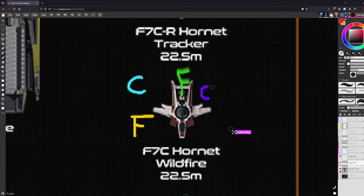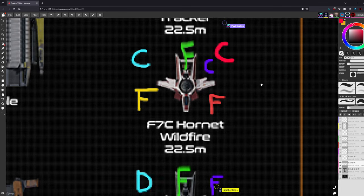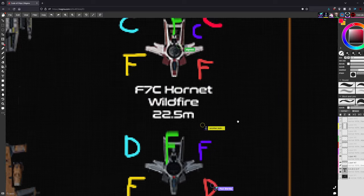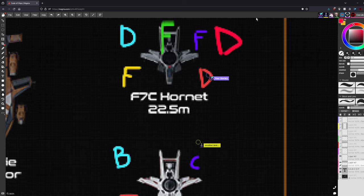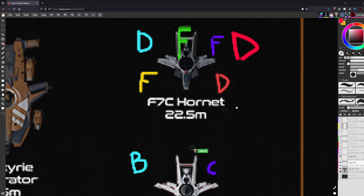The Wildfire Hornet is dismissed quickly. It's essentially a skin with a weapons pack, and every weapon and component in the pack can already be found in-game. It's a neat skin but expensive for what it is. With the Mark 2 now available, there's even less reason for the Wildfire to exist beyond aesthetics.